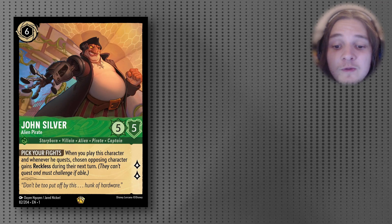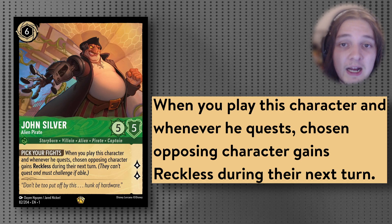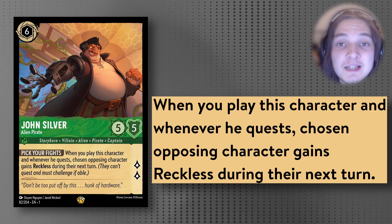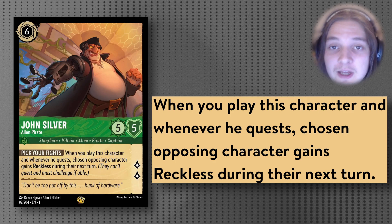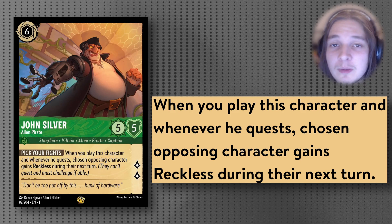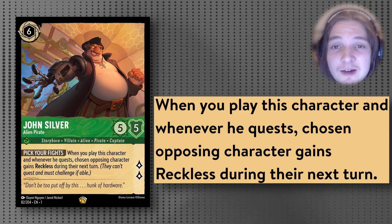John Silver is a 6-cost Uninkable 5/5 that quests for 2 with the ability Pick Your Fights: when you play this character and whenever he quests, a chosen opposing character gains Reckless. This is great for forcing your opponent into bad trades such as into Belle. The primary reason this card is so good is blocking your opponent from questing — if any decks are faster than us and trying to beat us before we get our Beast Exodia combo, we can slow down their primary questers. If you don't need to play it, it's still inkable, so there's really no downside. I'd still only run 2 copies.